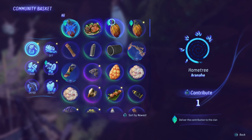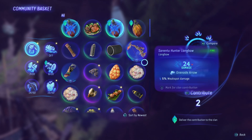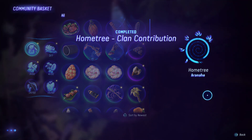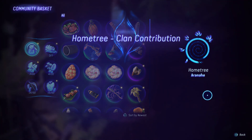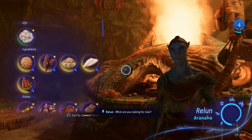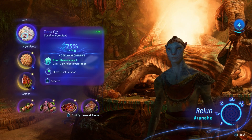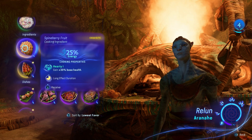These community baskets allow you to contribute items to the clan and earn clan favor, meaning different characters within that clan will give you free items. The more clan favor you have, the better items they will give you — both items you can use straight away, as well as materials to help you craft better items yourself.